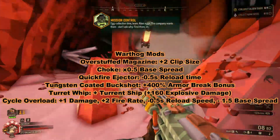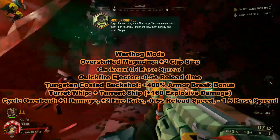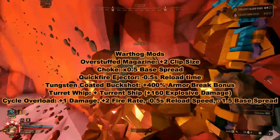First, my primary weapon that I use is the Warthog Auto 210. It's a semi-auto shotgun that does decent damage. It will one-shot normal glyphids if you hit them in the face with it. I think it's pretty solid overall and feels good to use as well.